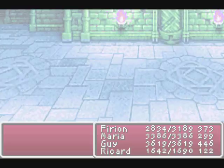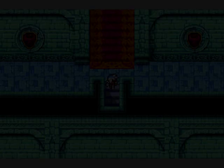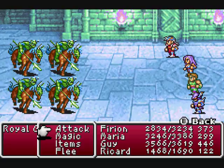Now let's see what the wind flute does. A flute that calls forth a cyclone. I don't need another cyclone, thank you very much. Enemy encounter in the main room - are you kidding me? Fine, I'll finish these punk asses off.